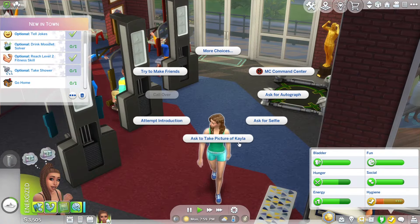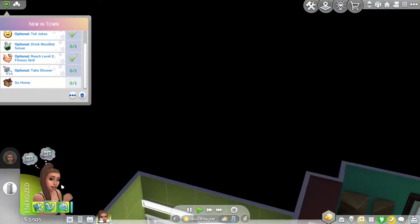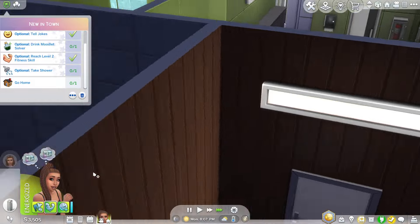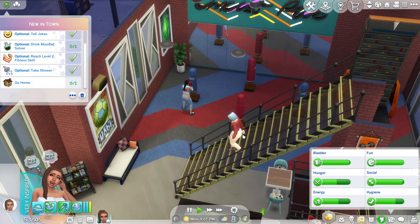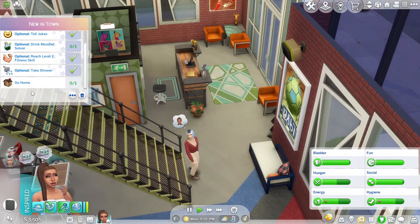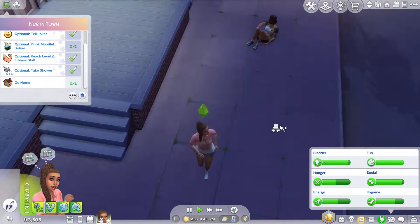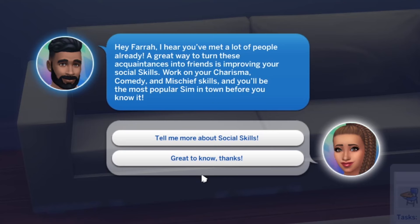I think Eliza Pancakes and Makoa — if Makoa would stoop to Eliza — I think they would definitely have an affair. They give me that energy. Still wants me to drink this moodlet solver, but I'm going to save it. I might have her do another job in the morning. Brent Hacking's calling: 'Hey Farrah, you've met a lot of people already. A great way to turn these acquaintances into friends is improving your social skills — work on your charisma, comedy, and mischief skills and you'll be the most popular Sim in town. Invite a Sim to your home. Visit neighbour's residence. Have three friends.'